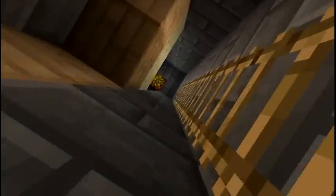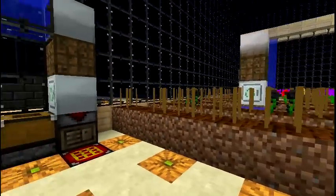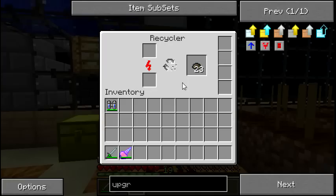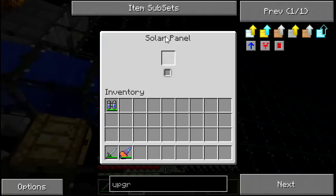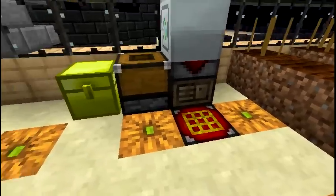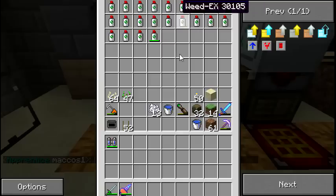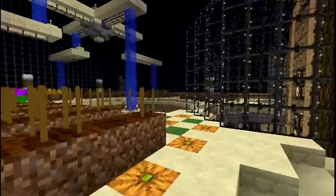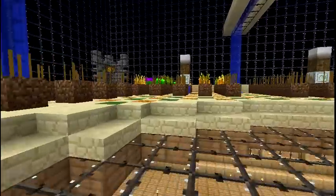I also have a recycler in here because a lot of the crop seeds I collect are no good to me. This is a regular solar panel with a BatBox, a recycler, some crafting tables, and of course a golden chest for my WAILA and such.